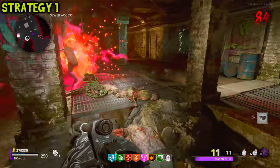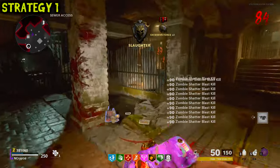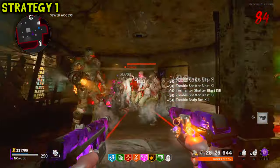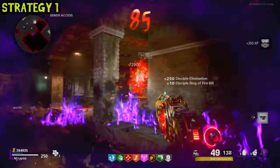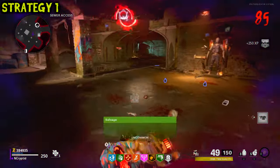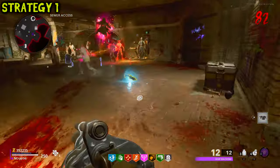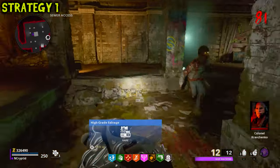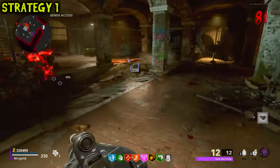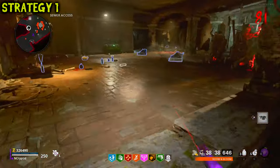Now it's time to actually start working on the strats themselves, starting with my favorite of the two: the Sewer Access Strat. Here's what it looks like in action — it's very high octane, gets you tons of kills, flies through rounds very fast, and overall is not that hard to learn. That said, no matter what map you play, you'll need to practice these strats a lot to get them nailed down. Cold War is a tough game on high rounds, so take your time. If this strat interests you, here's what you'll need: a fully packed Cerberus, a War Machine, a Ring of Fire, a weapon with Shatterblast, and some Semtex.